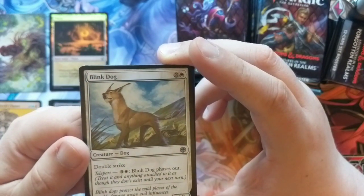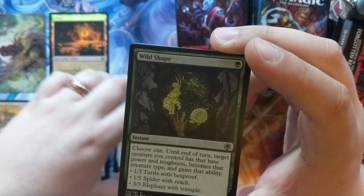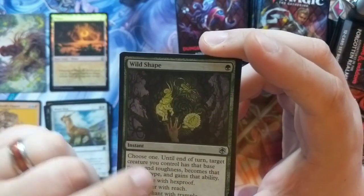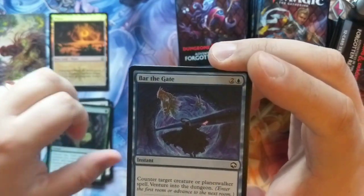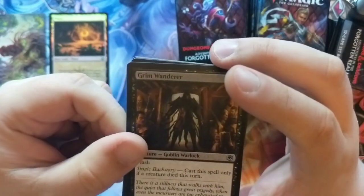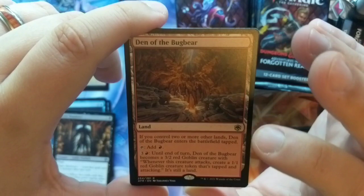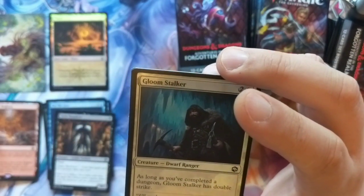They do have Teleport, which very much indicates the type of creature they are. Wild Shape is a Druid ability that allows you to turn into a different creature — it already has that flavor with Turtle Spider Elephant. Barlet Gate is just an action you would do in D&D. Grim Wanderer. Our rare is Den of the Bugbear — it's a new style of man land. That's pretty cool.